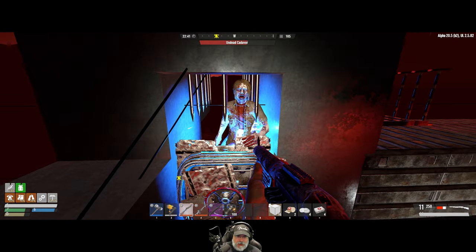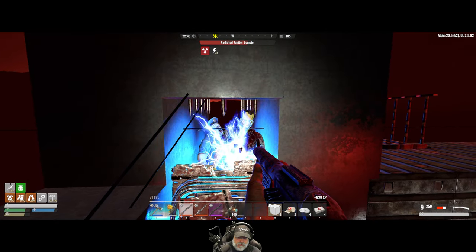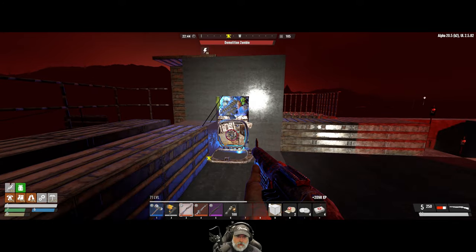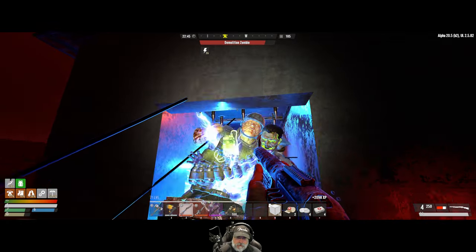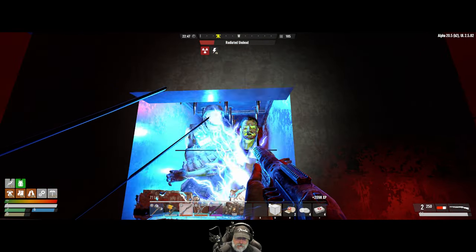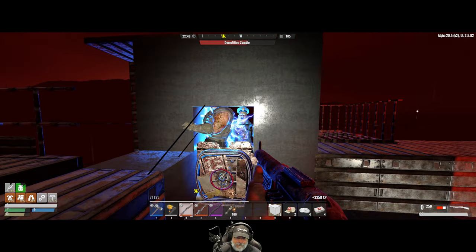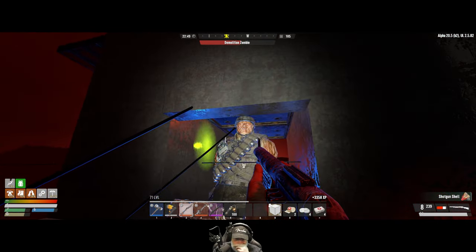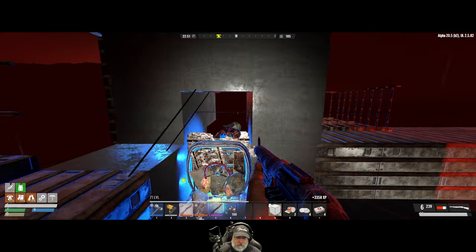Those spikes do a pretty decent amount of damage. Now, are the spikes going to set the demolisher off? If we're really careful we can get right up in his face without hitting his no-no button. I have a choke on my shotgun so the spread's not too terribly wide. It doesn't appear like the spikes are setting the demo off — that's a very good thing.